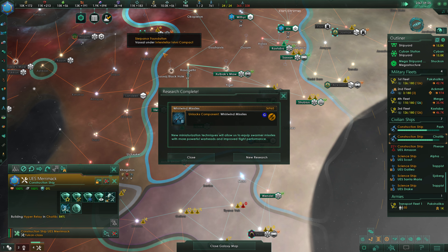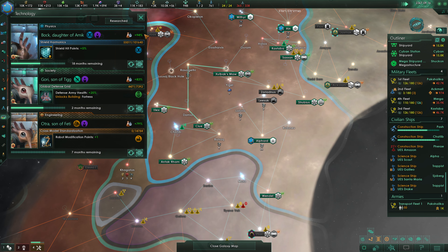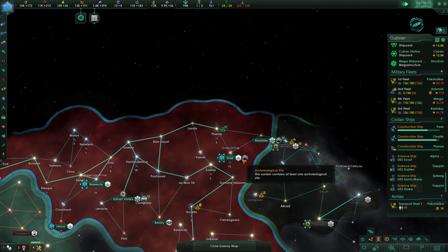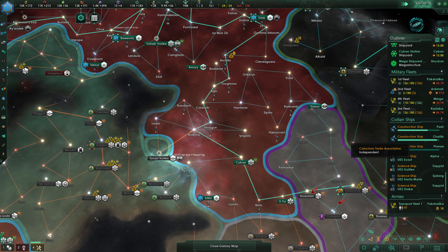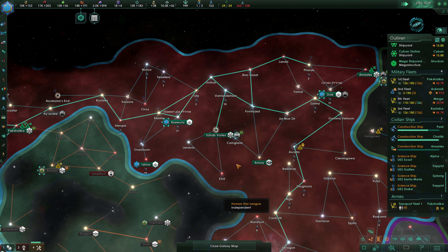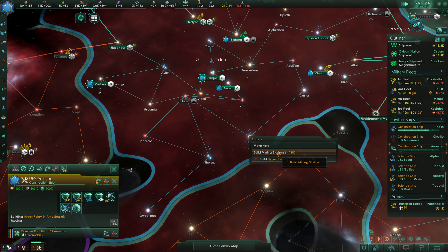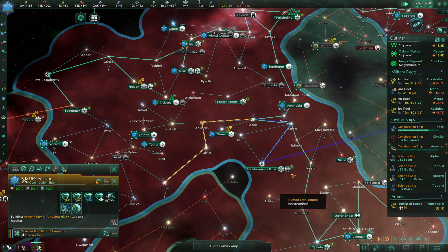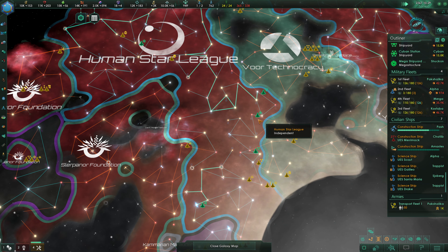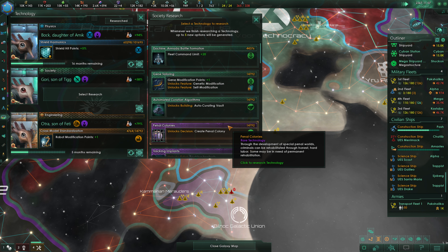Technology discovered — there are our Whirlwind Missiles coming in. We will next go for Robomodding, not that it's useful. The UES Amazon is going to head over to Amaskis and build a Hyper Relay there — and then we're going to be done with our Hyper Relays on this side. As soon as we're done in Amaskis, we will come back to Lake Uram and grab our living metal. Then we'll come over here and start building in this direction.